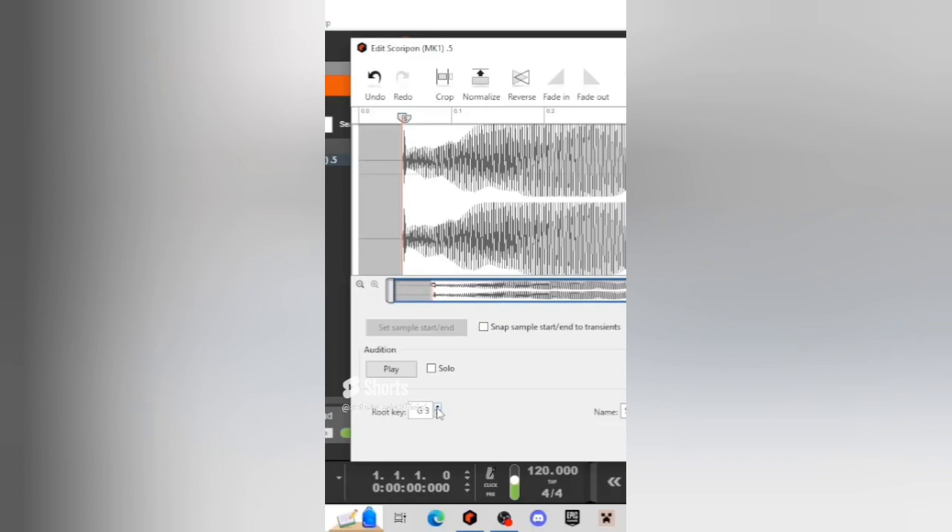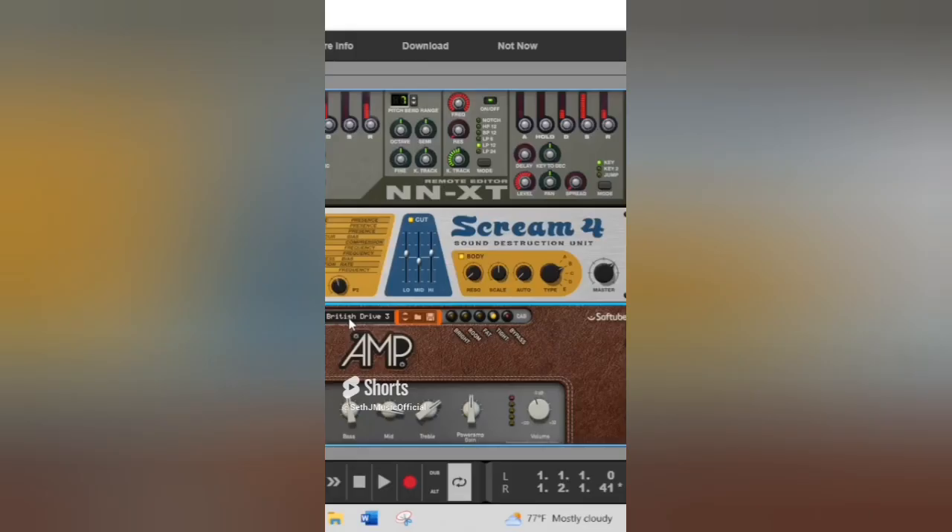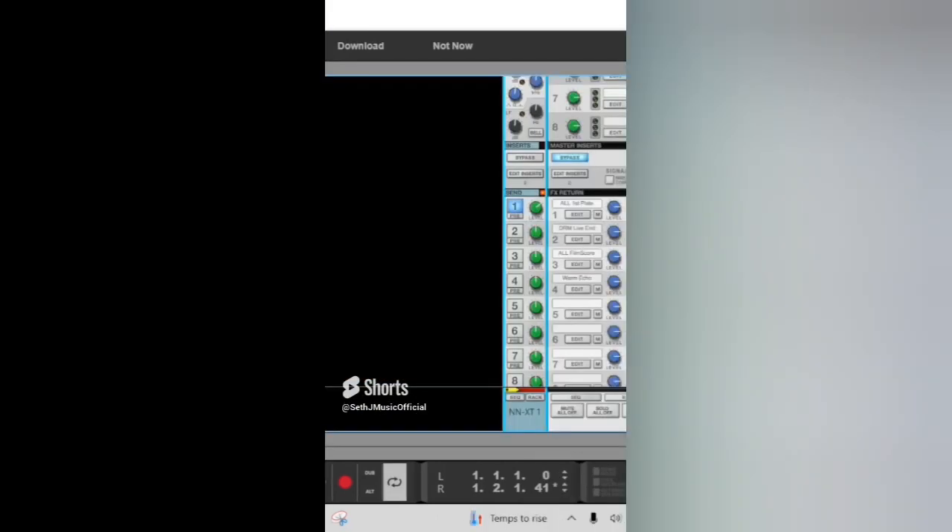Let's crop the file and set the root key to G. Y'all have seen this series for a while — y'all know what happens when I add an amp. Let's add some reverb and now we've got an electric guitar.